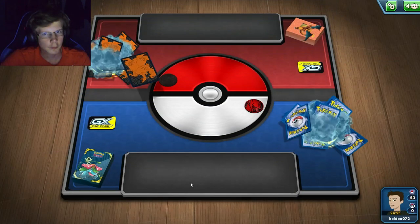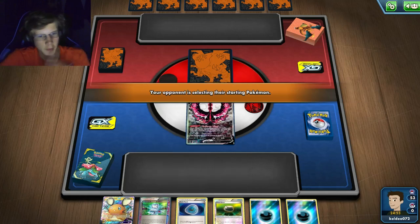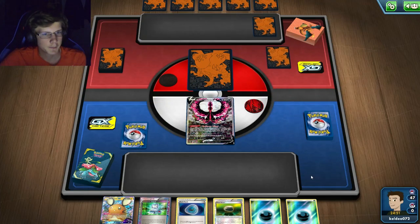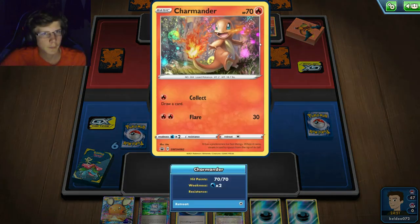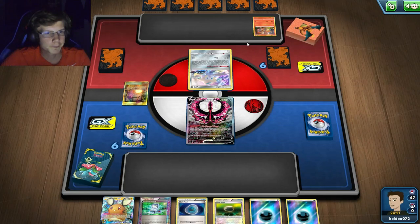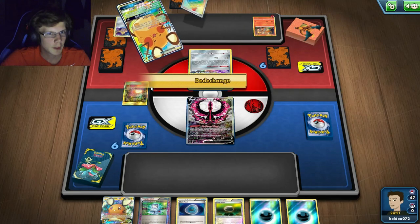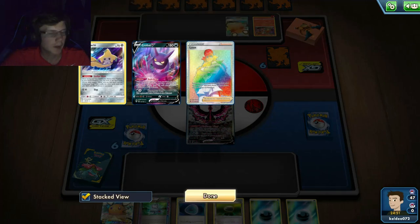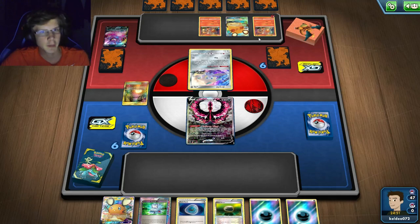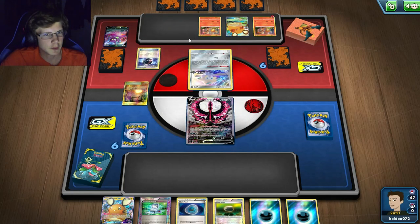Going into another game — I'll choose to go second again. I get a Float Stone and a Dark Patch. I'll Computer Search for a Compressor. My opponent has Jirachi and Charmander — this is probably the Vivid Voltage Charizard deck. If I item lock it'd be good, and I can't one-hit Jirachi, but he wouldn't be able to Rare Candy. He's got the Leles so he's probably playing Charizard with Muscle Bands.